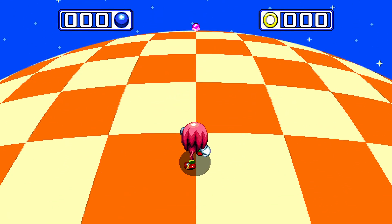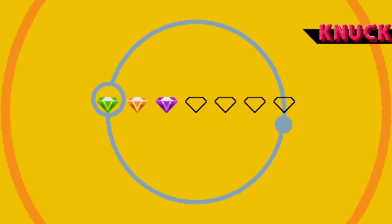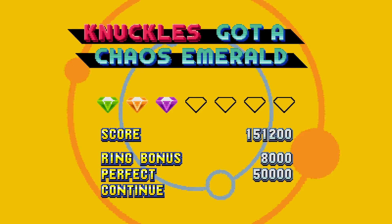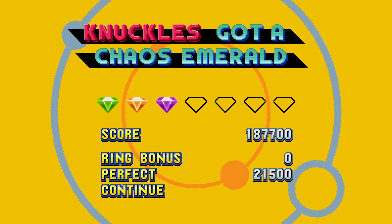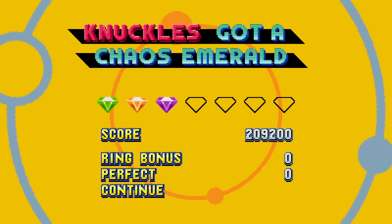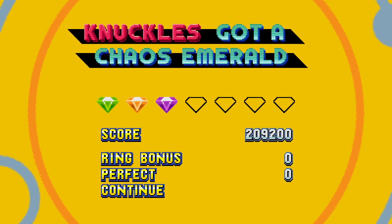And there's Emerald 3. As you probably noticed, Chaos Emeralds are still easy to obtain, and Knuckles has a harder time getting them because at this point we would have had five with Sonic. If you have Knuckles and Tails you can go through and do Sonic's story — you can actually do that legitimately in Sonic 3 A.I.R.